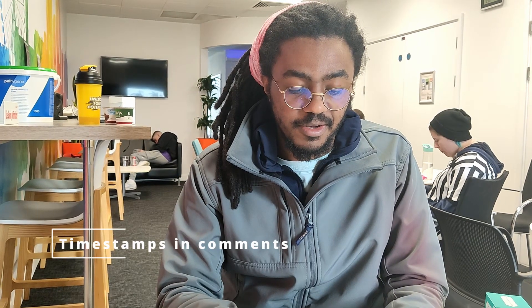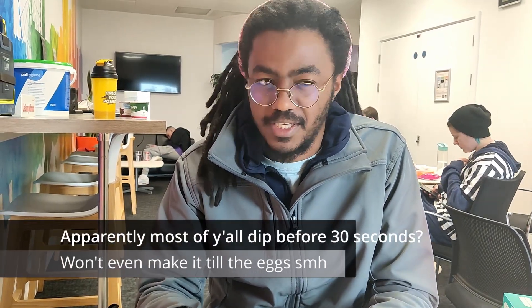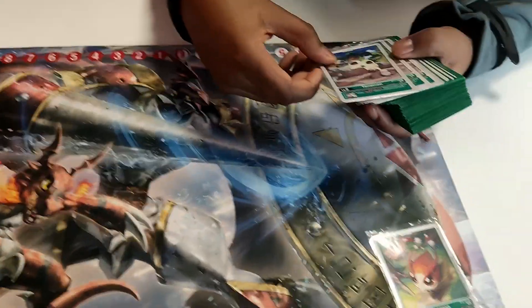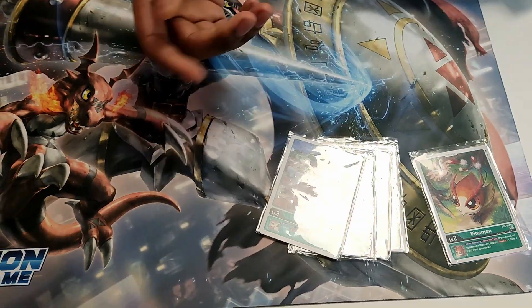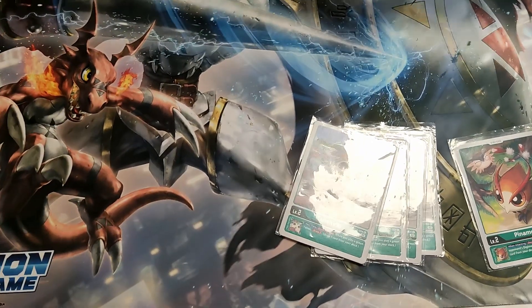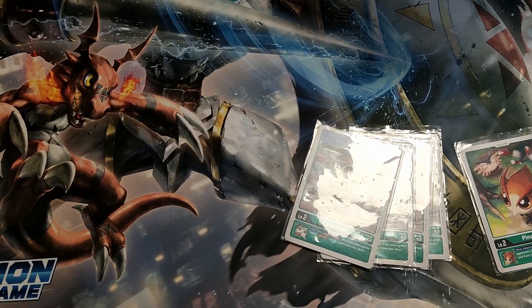Hi YouTube, got a couple of requests to do the green hybrid list, so we'll get some tips from our resident green hybrid player. This is the current list from the most recent video. For eggs, we're running one Pinamon because you're swinging into Digimon a lot to get piercing, so the extra draw is always nice, and four of the new BT11 egg Tanamon — basically every time you play a tamer it's like digivolving and drawing, which is always nice extra momentum.